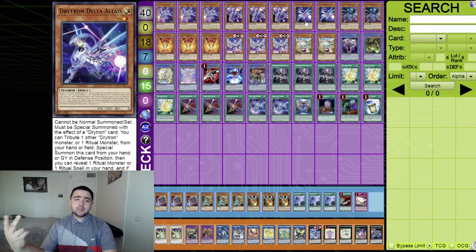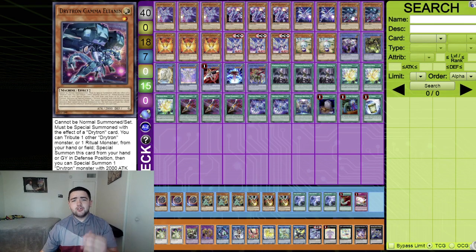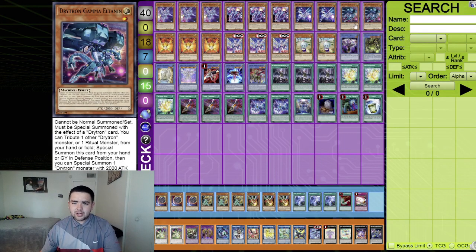Two Delta for your ratios. Delta's effect: when this card is special summoned, reveal one ritual monster or ritual spell and draw one card. We're also playing two Gamma — usually people play one but I'm playing two for consistency. I want to see more names in the deck, especially since Mu Beta needs two Drytron monsters. Gamma's effect: once special summoned, you can special summon another Drytron monster from your graveyard. That's ten Drytron monsters total.